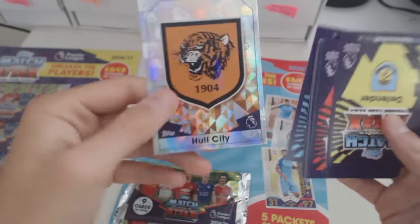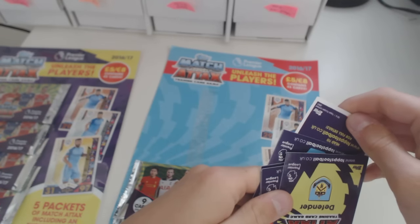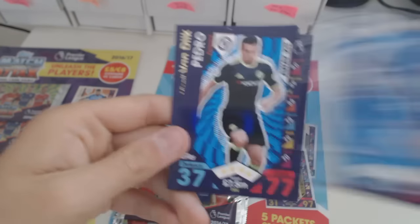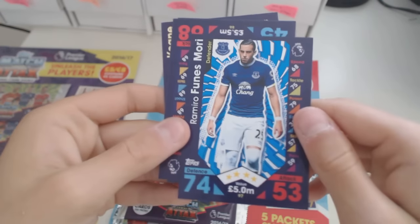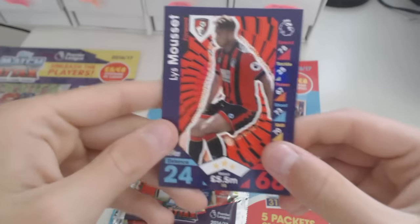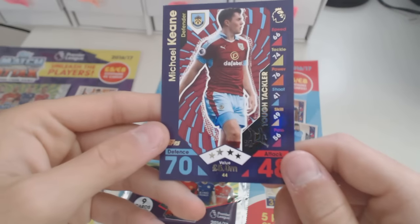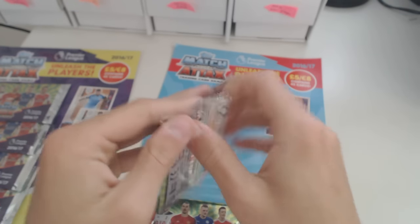We've got a Hull City badge right here and the code card. We've got Damien Gray, another Pedro away kit — what's going on? Van Dijk, Ramiro Funes Mori, Jason Puncheon, Lys Mousset from Bournemouth, and Michael Keane from Burnley. No 100 Club? Where's my 100 Club, Topps?